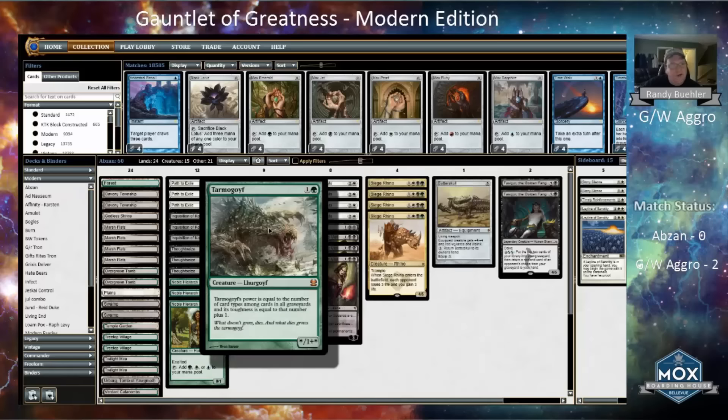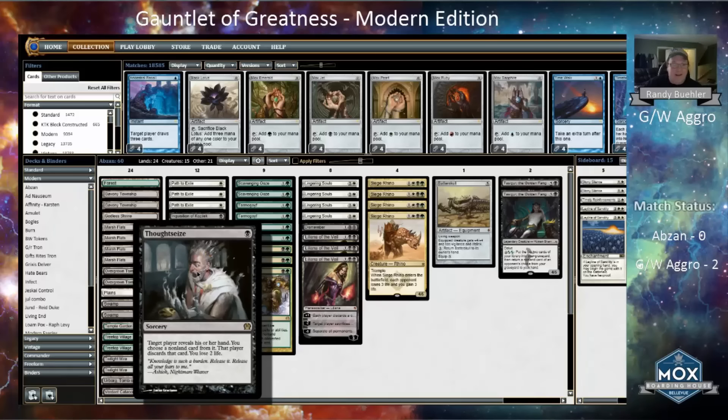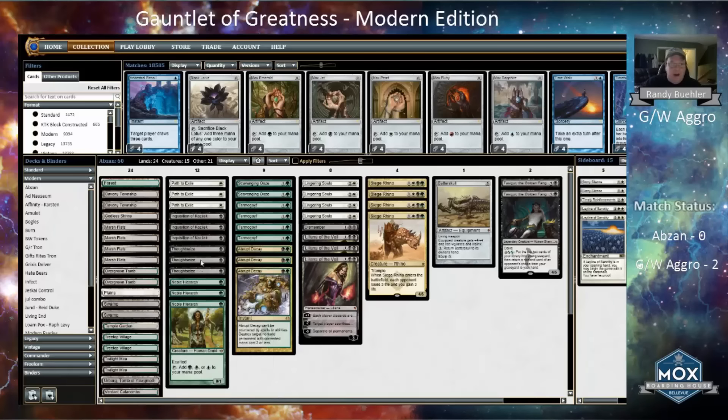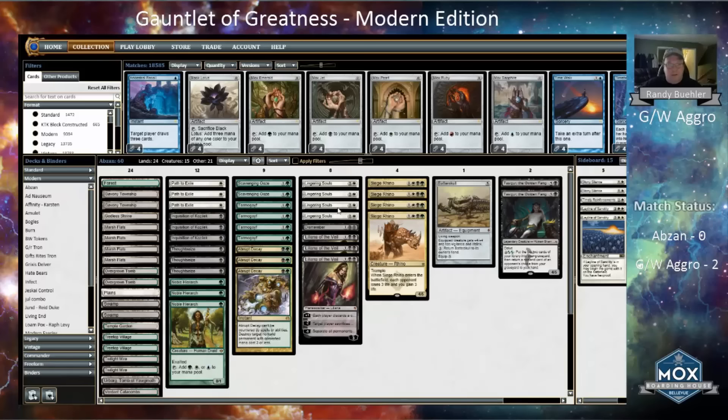You've got all the green-black goodies: Tarmogoyf, Liliana of the Veil, Abrupt Decay, and Thoughtseize. Black-green X has been a staple deck in Modern pretty much as long as there's been a Modern format. But with the printing of Siege Rhino, white became the color to splash — you can play Lingering Souls, Path to Exile, and the big Rhino. The version I've got here is the one Eric Froelich used to make top eight of that Pro Tour.